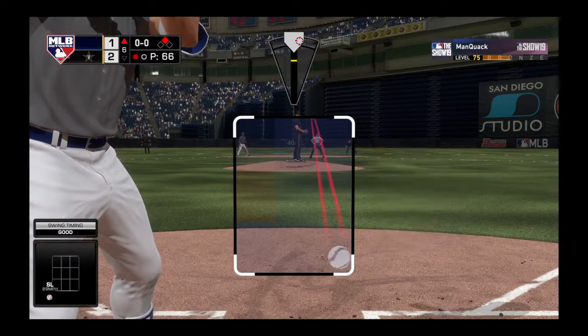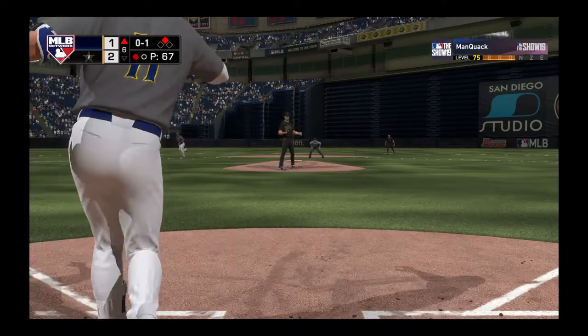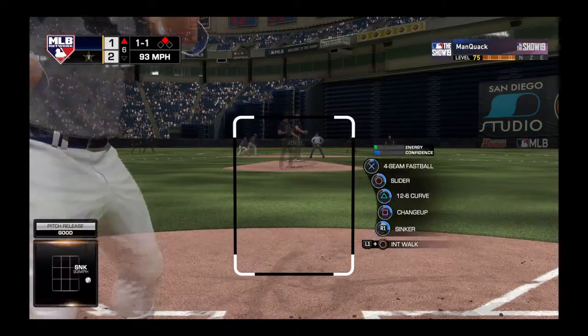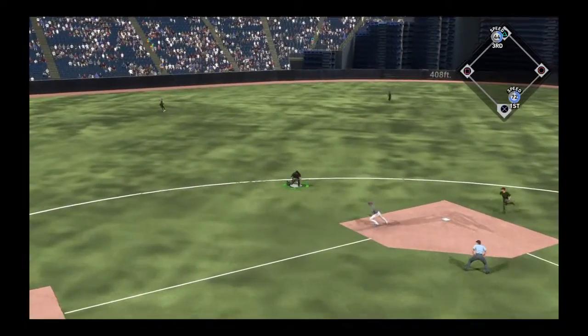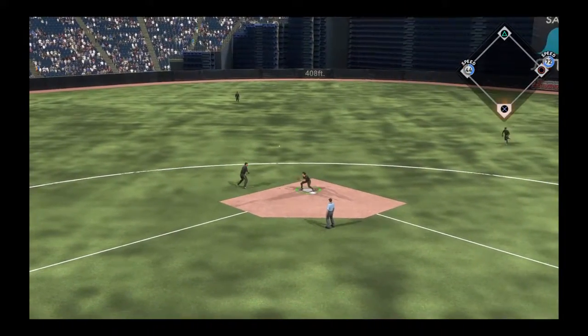Any man there — one away from the stretch. And he just gets a piece there as this is chopped foul. Now the 0-1 — that misses wide. One ball and one strike. Hard on the ground towards short. Ramirez scoops it up — now a bluff to throw to first and fire back to second.